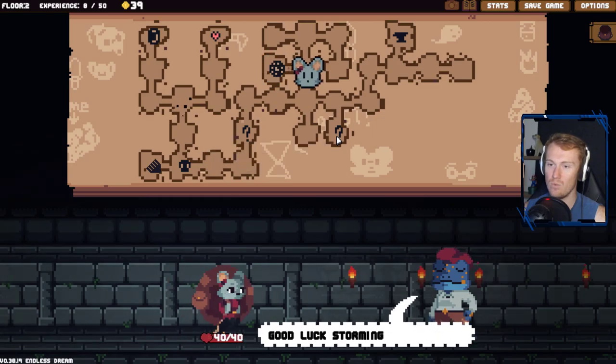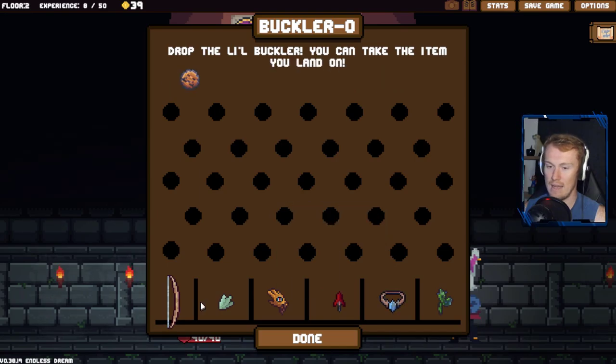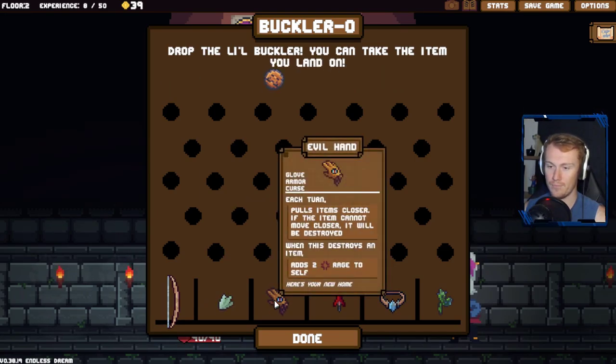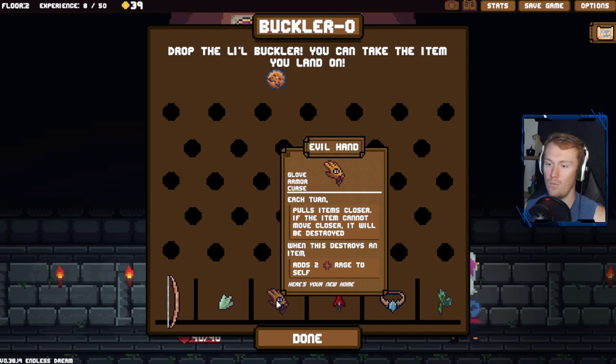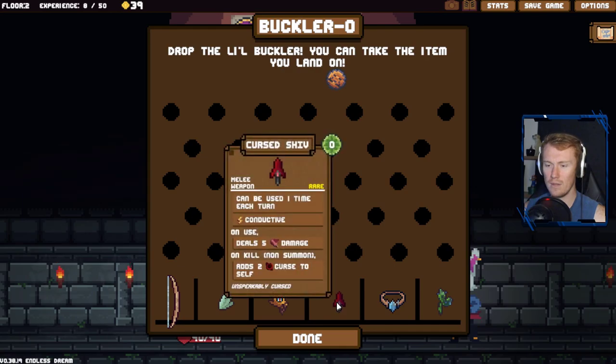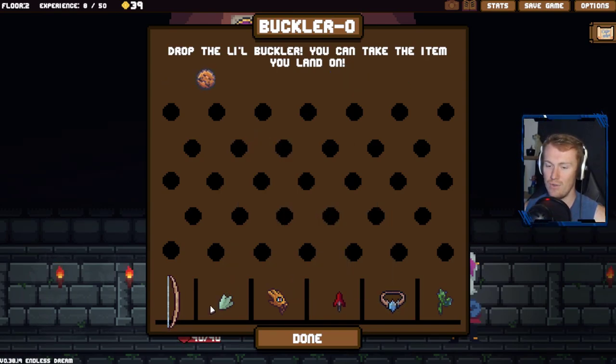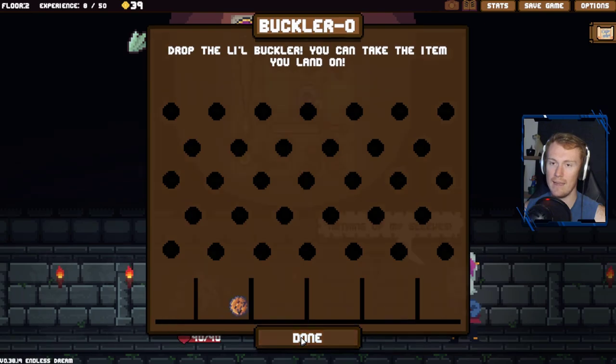39 gold to our name. We've been here before - we don't have food to trade. A rare item: Evil Hand - pulls items closer, if the item cannot move closer it will be destroyed. When it destroys an item, adds two rage to self. So instead of just regular curses there are now cursed items - is that the idea? Adds two curse to self on take damage, adds two haste to self. I think we try one of these two on the right - this one because it's a net positive.